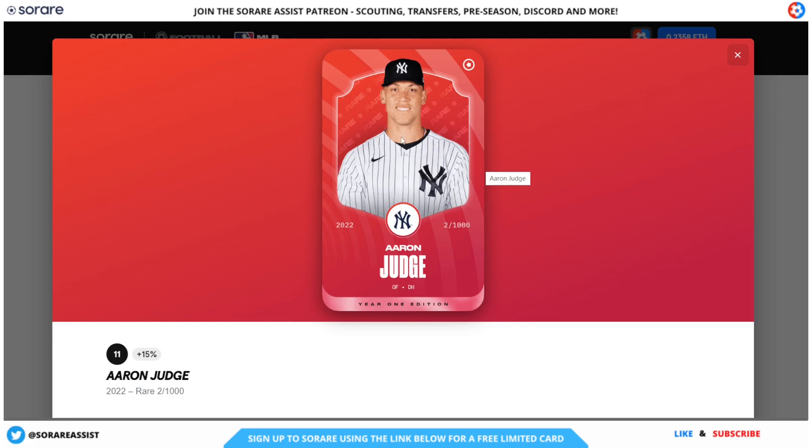There are also common cards, of course, which you get 13 of when you sign up. We've also got the season here — as you can see this is for the 2022 season. We've got the logo of the team Aaron Judge plays for, and we've also got the serial number here — serial number two of 1000, because each season there's only 1000 rare cards per player. We've then got the player's name and also the positions at the bottom of the card, which tells us that Aaron Judge is an outfield player and also a designated hitter for the New York Yankees.